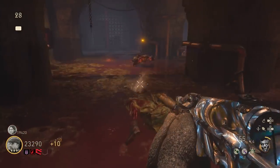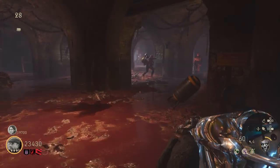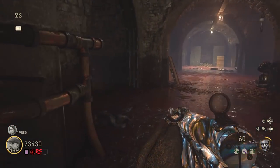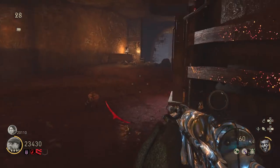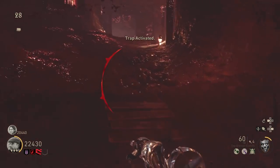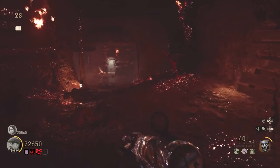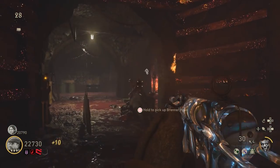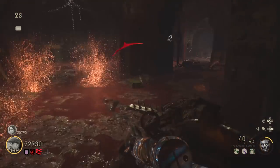So, bring bomb zombies — which spawn randomly from around about round seven or eight onwards — to this room if any spawn in. Be very careful not to blow them up by going too close to them, and then try and walk them in front of the battery holder. As soon as they're about to go in front of the battery holder, activate the trap. The saw blades will then take a couple of seconds to kill them, and assuming you've managed to successfully do this, you should get the kills near the holder, charge the battery, and you can grab the battery out of the holder.